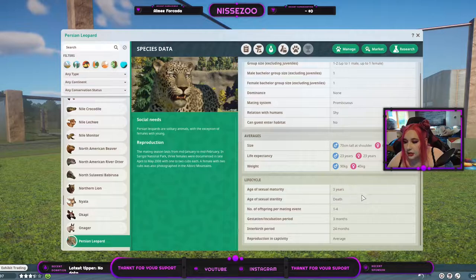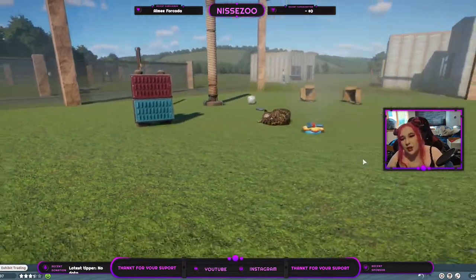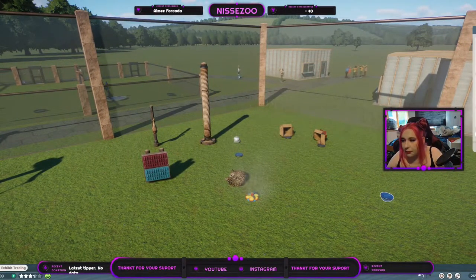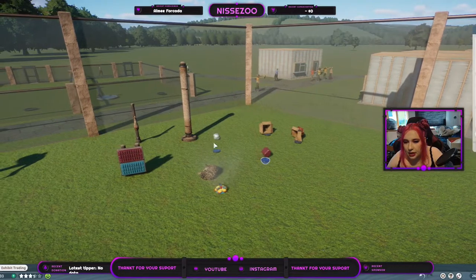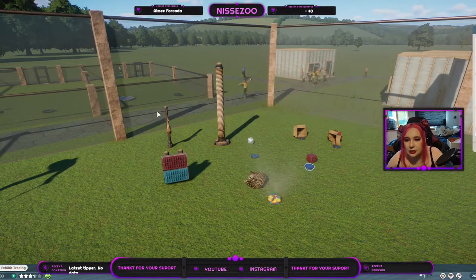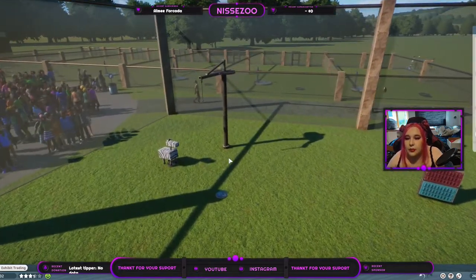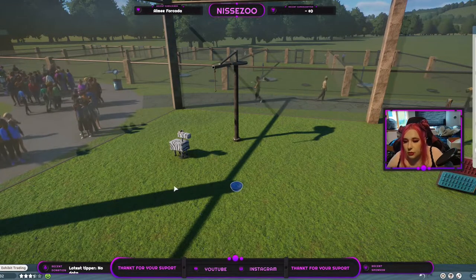They reach their maturity at age 3 and will reproduce until they die. They get between 1 and 4 offspring every 6 years and are pregnant for 3 months. They should be around average to reproduce in captivity. They have no interspecies enrichment and don't actually have that much enrichment. They have the two cardboard boxes, the fire hose thingy, the block of ice, the sprinkler, the scratching pole, the prey-scented sack, one variation of the rubber pad, and food enrichment — the rotating hanging feeder, the zebra only, and the frozen blood pumpkin.